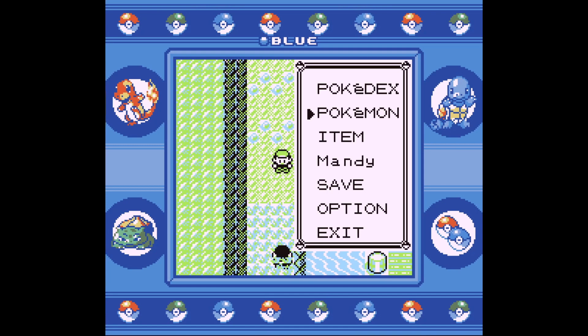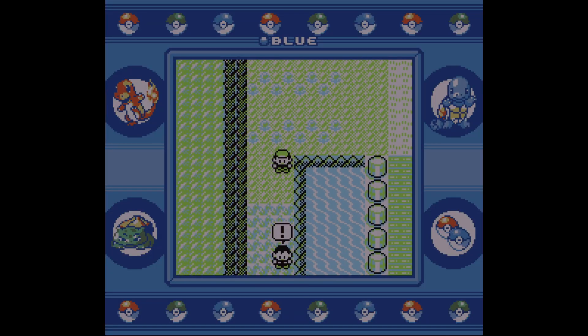If you time it right, the menu will pop up before the exclamation point appears over the trainer's head. If he spots you before then, reload your save file, because that's the only way this trick will work.